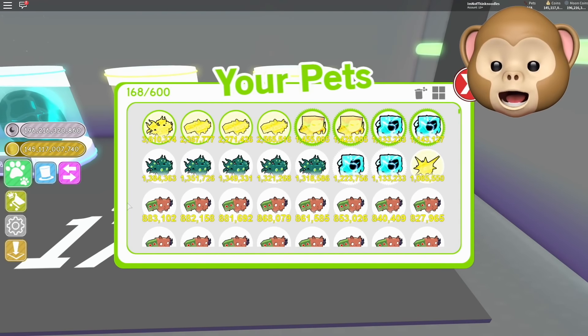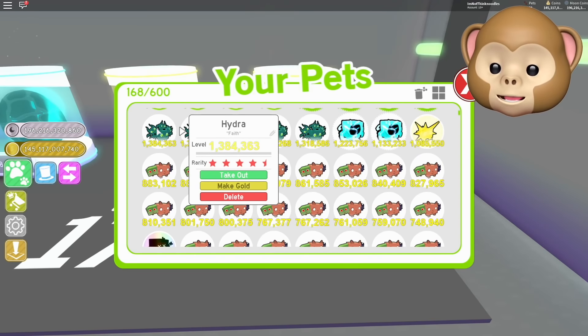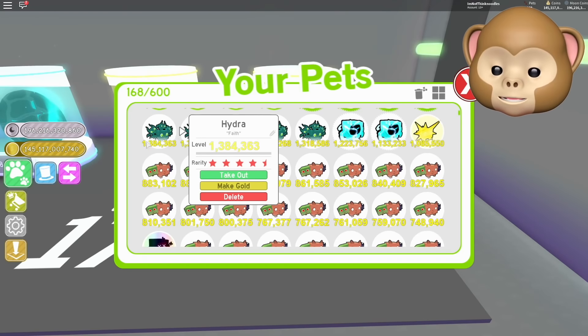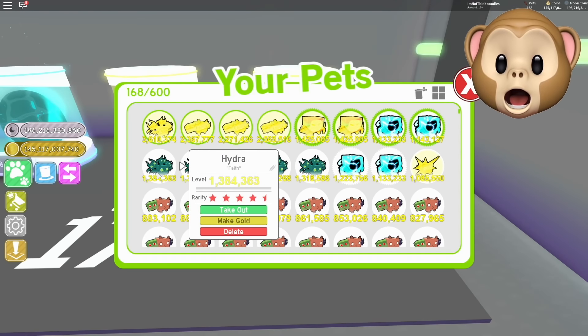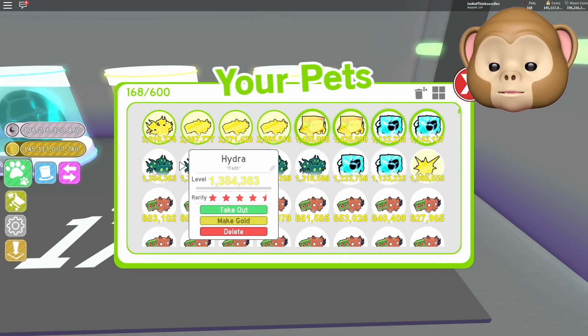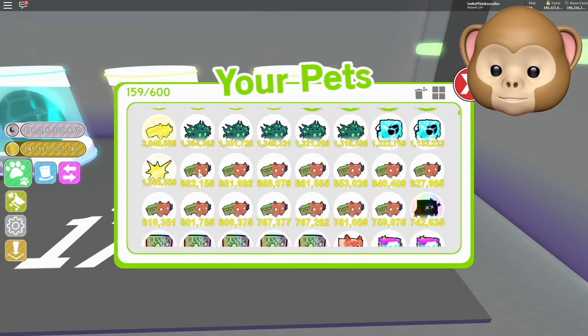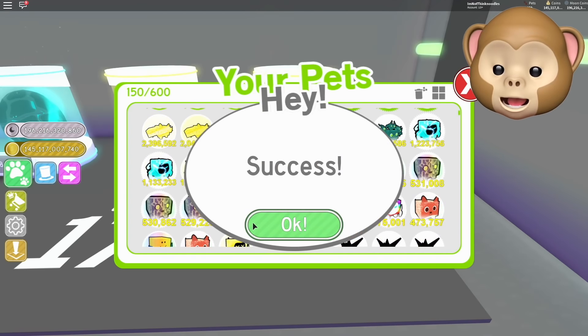You guys see, like, some of my hydras — like this one for example — faith is better than these ones. That's because there is no leveling system. They hatch at a random level, so you can have a really good one compared to your other ones. Look at all the chimeras — do we have enough, guys? We might have a rainbow chimera here.